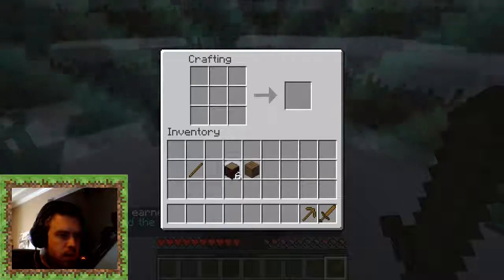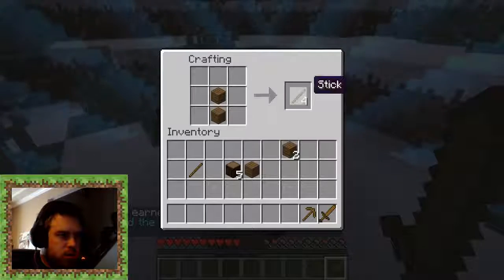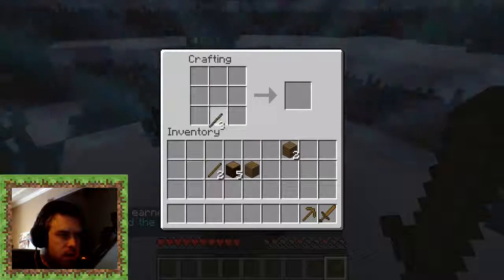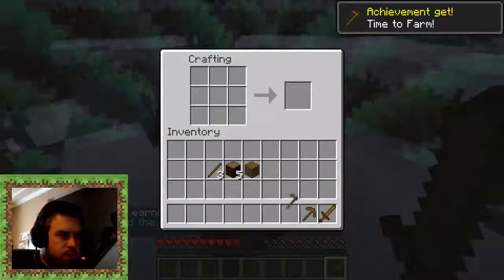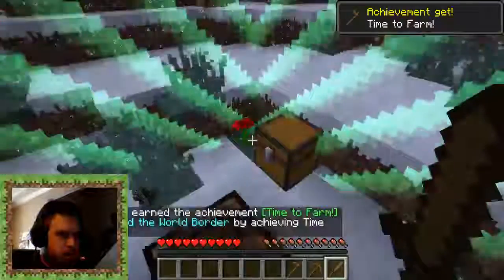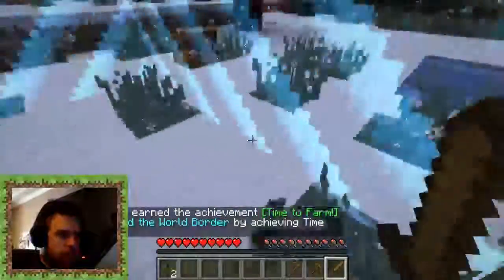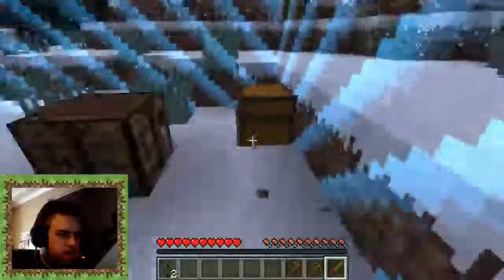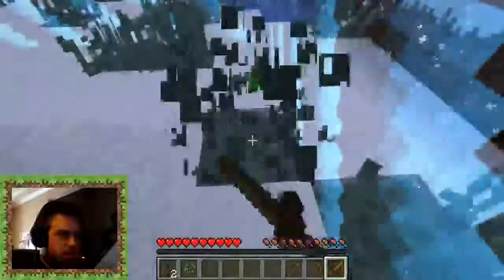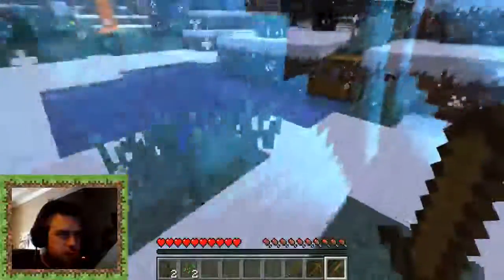We need a sickle, so let's get just a little more sticks, and there we go — we've got our sickle. You can see that now increased us out to here, giving us some more items we can reach. Maybe some seeds? There's some seeds! Perfect. But we don't have water to farm with, so we've got to wait until we can get out to that ice to get some water.